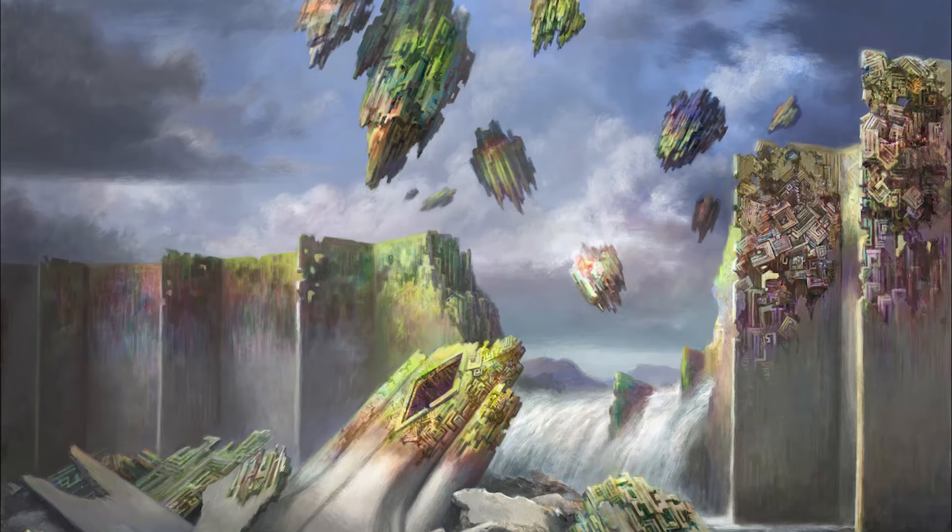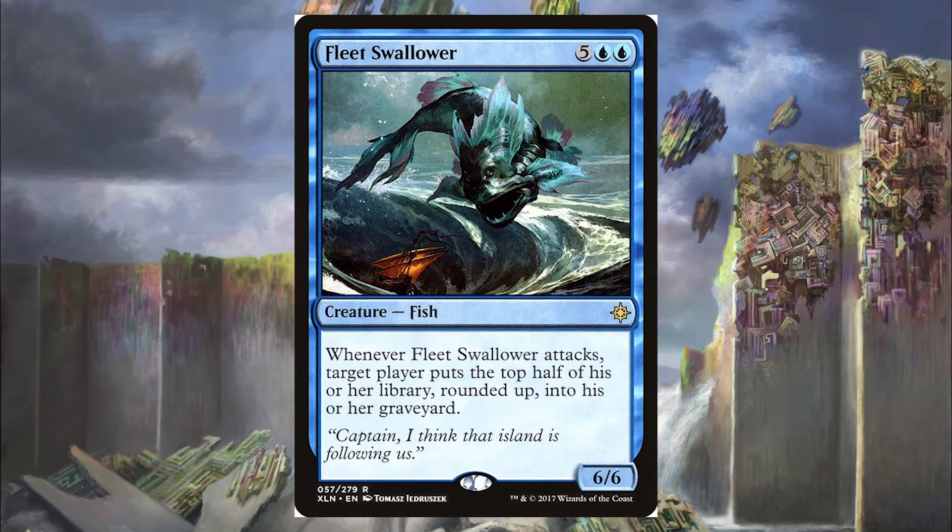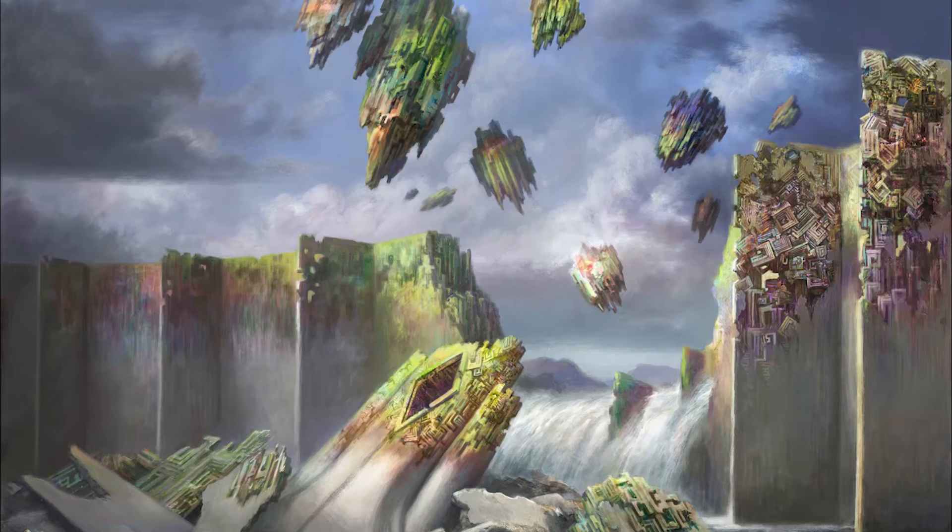Next is one of my favorite cards from Ixalan, the Fleet Swallower — for 5 blue-blue, we get a 6/6 Fish. Whenever Fleet Swallower attacks, target player puts the top half of their library rounded up into their graveyard — it just Traumatizes someone. When we start making a bunch of tokens, we can attack all of our opponents and everybody's just going to start milling half their library. That's actually going to wrap up our regular Kraken, Octopus, and Leviathan list.